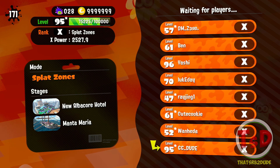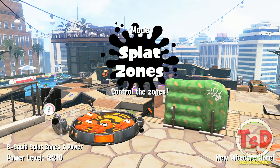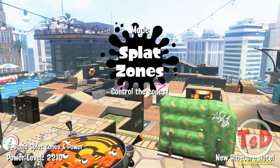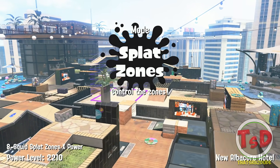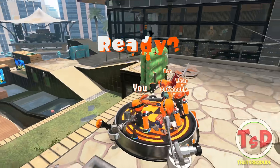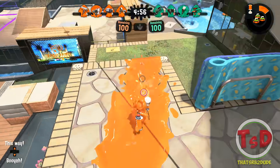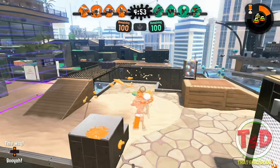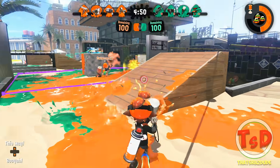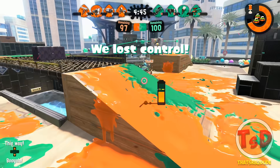Here we are, going into our first game. It's going to be interesting how we do things — I'm not too sure how well I'm going to do, but I'm going to try my best. I probably should have put on Ink Saver Sub just so I can utilize my bomb a little bit more. We're playing on Newport Albacore, which is a map that really favors longer range weapons. It's going to be really interesting how we get things done.